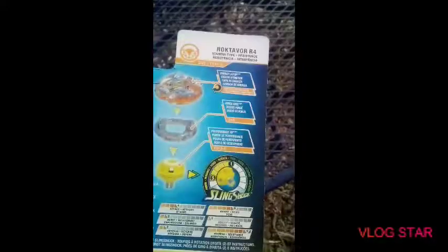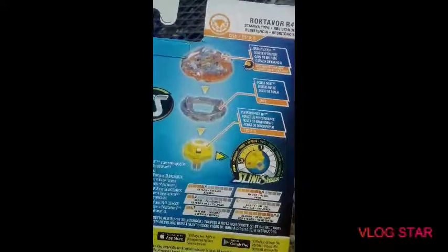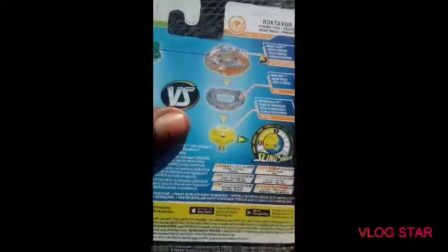Now let's get on to the main Bey of this pack which is Crash Roktavor R4. Energy layer: Roktavor, disc is 11. To be honest, 11 was supposed to come with a frame, so I don't get why Hasbro didn't put a frame on Roktavor. Anyway, the driver is Wedge. The stats for Wedge are: power five, speed one.